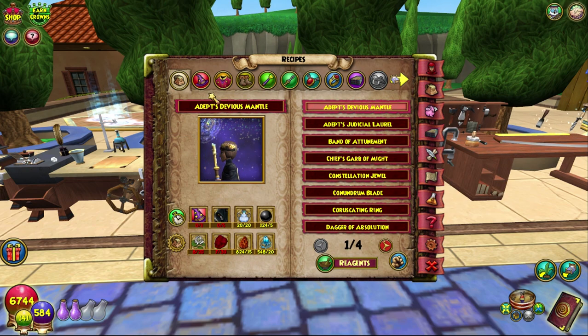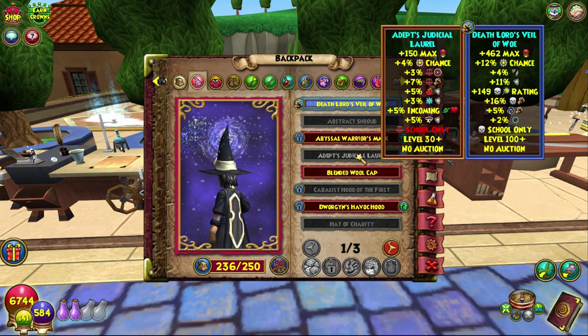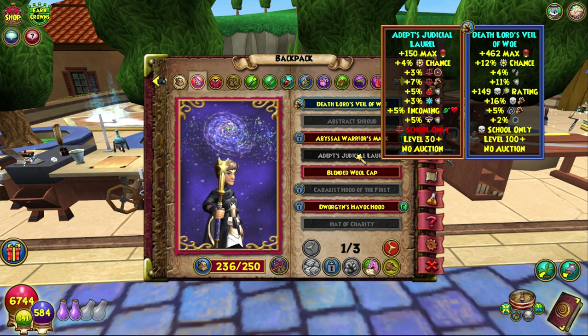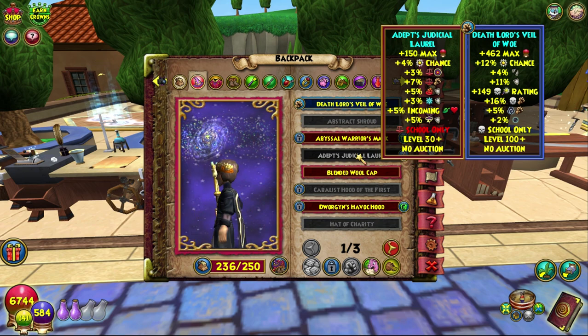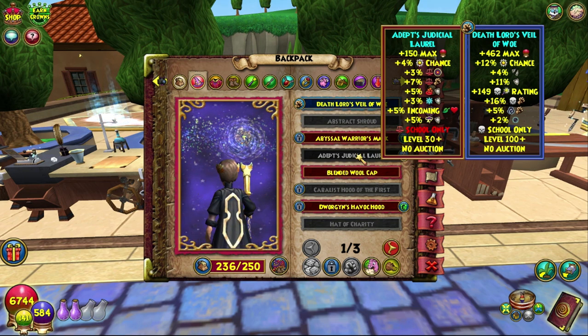This is Balance only. It gives 150 health, 4 power pip chance, 3 Balance accuracy, 7 Balance damage, 5 Fire resist, 3 Ice resist, 5 Storm resist, and 5% incoming.